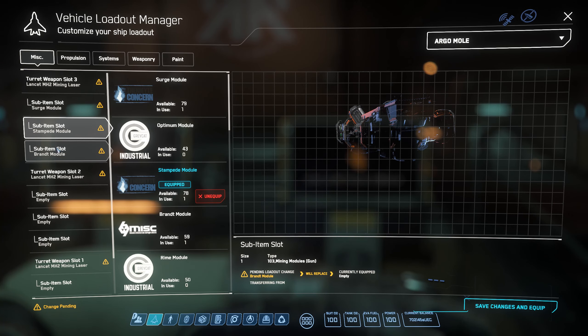Brandt stabilizes the rock and keeps the meter from hopping all over the place. For new players especially, this setup is a safe bet — whether you're in an Argo MOLE or a MISC Prospector.